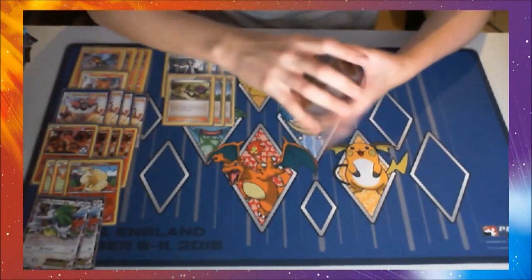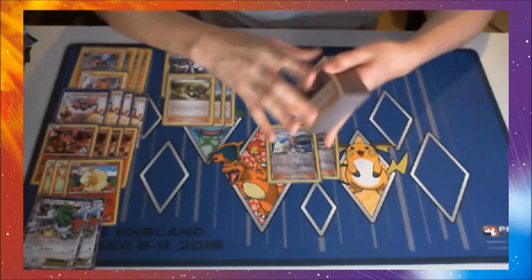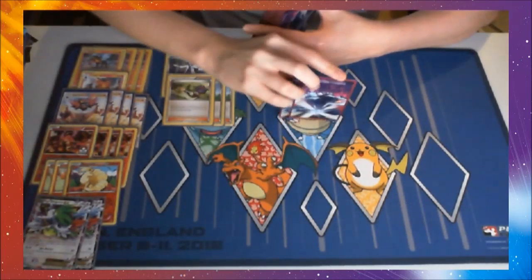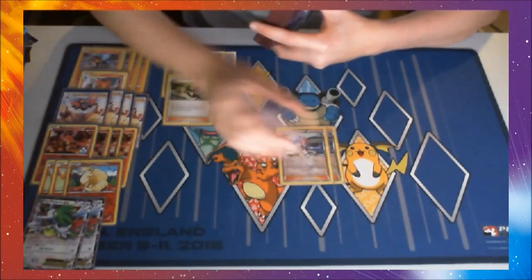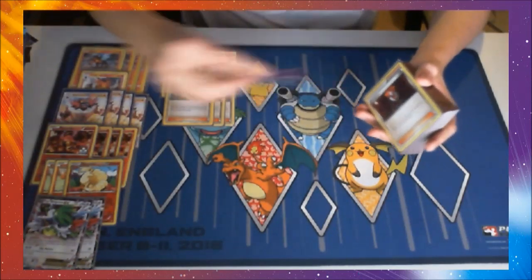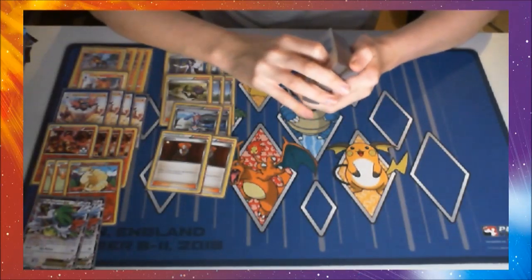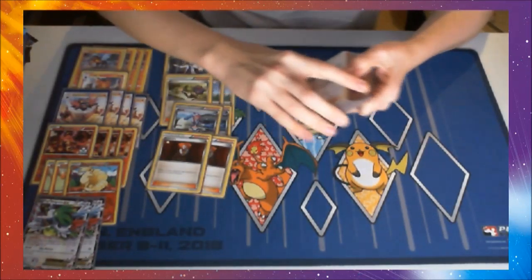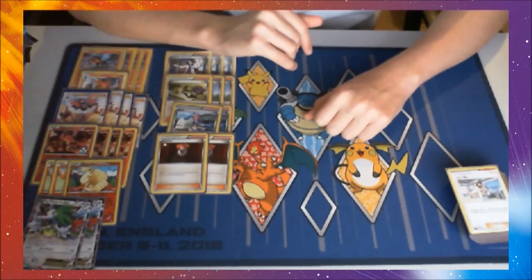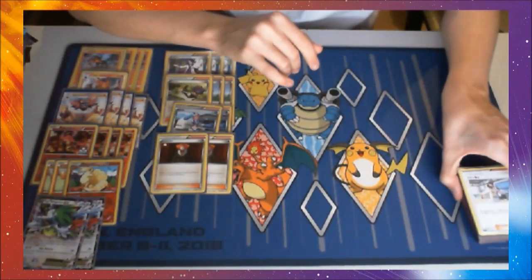Next up, we have 2 Skyla. In a list that plays Rare Candy, it's really nice to have Skyla — it's sort of an auto-search. It means we can find our Rare Candies if we get them turn 2 and we're holding an Incineroar, or if we're holding a Rare Candy we can search for an Ultra Ball to find an Incineroar. It's just a really nice card in a Rare Candy deck. Also running 2 Lysander — we can 1-shot things, but we don't mind 2-shotting. We can pretty much consistently 1-shot Shamans, so being able to Lysander kill Shamans is really nice.